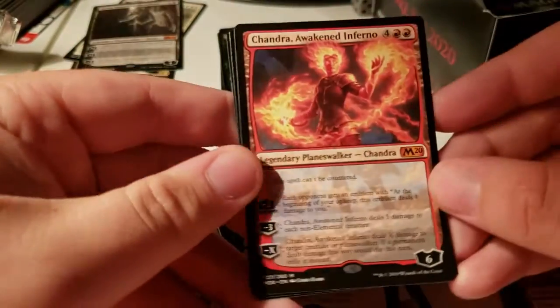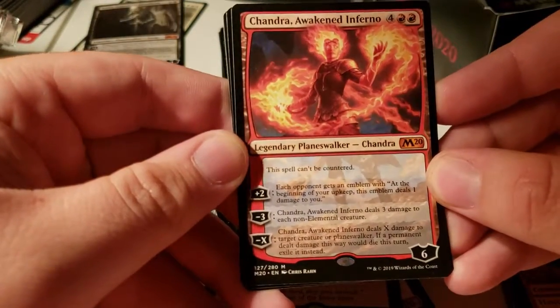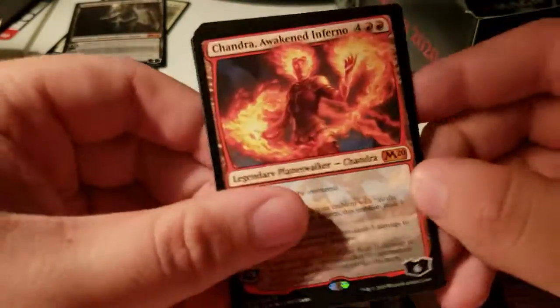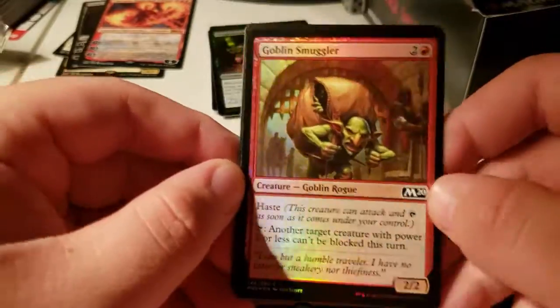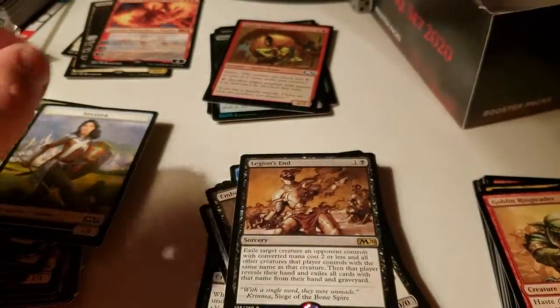I got Shondra — I guess I can live with that. That's pretty good. Goblin Smuggler — I have tribal goblins for Standard. Please, Planeswalker? Please, Blue Planeswalker — only card that I wanted in the set.